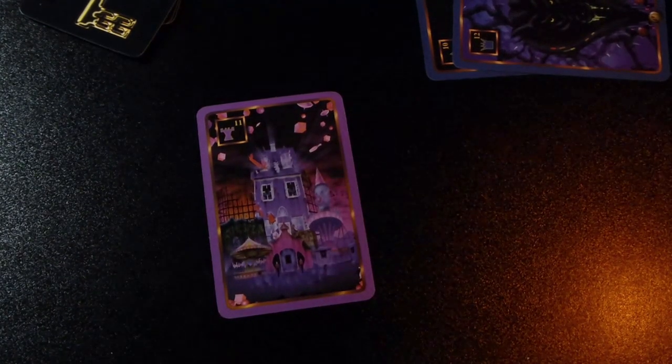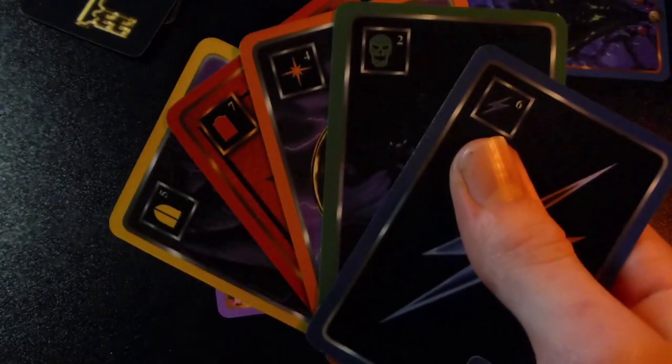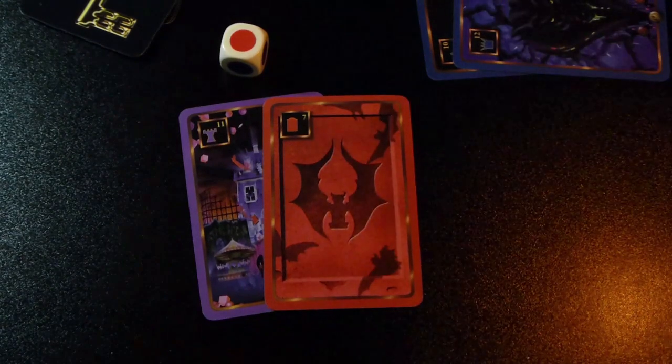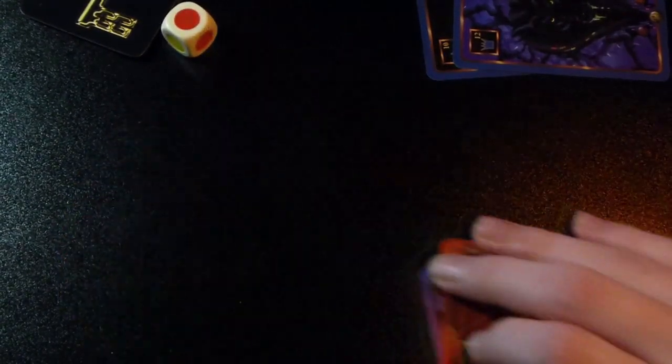Since player 2 won that round, they go first instead of me. They play a purple 11, but I don't have any purple cards — and this is where the colour die comes into play. If I have a red card because the colour on the die is red, then I can play it, and no matter its number value I will win the hand. But if I don't have a red card, I have to discard a card and I lose the hand. I do have a red card though, so I win this hand.